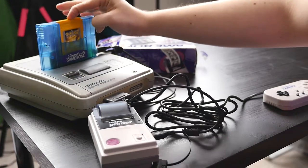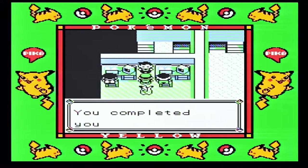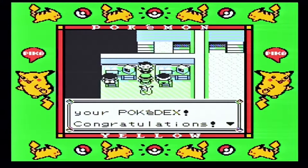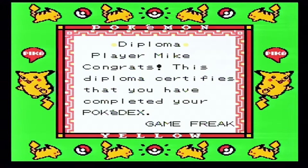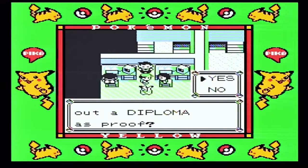In the game, we need to fly to Celadon City and go up to the second floor of the Pokémon Tower, where you'll find some of the game developers and they'll print off a certificate for you. Congratulations, Mike! — my player's name was Mike. This diploma certifies that you've completed your Pokédex. And would you like me to print it? Yes, I would like you to print it.